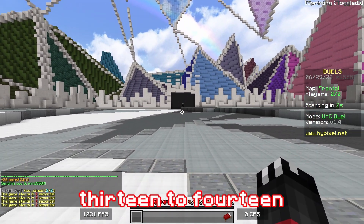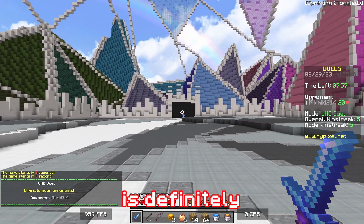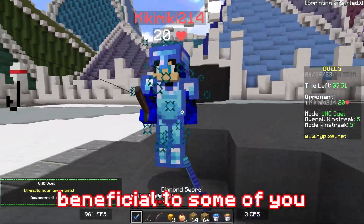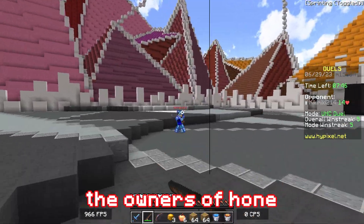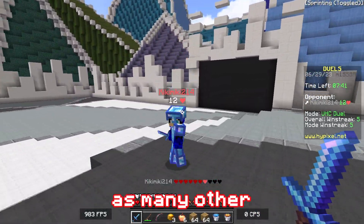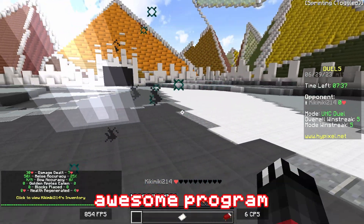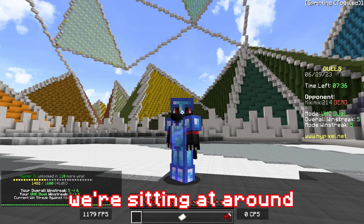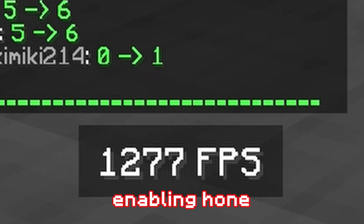In these small maps, we're getting around 1,300 to 1,400. So for me personally, using Hone is definitely beneficial. However, I have a pretty sturdy PC as it is, so it will definitely be way more beneficial to some of you guys who are running lower-end PCs. The owners of Hone have been around for quite some time, and many other content creators in Minecraft have been making videos about this awesome program. We're sitting around 800 to 1,000 FPS — let's just see what it's like with enabling Hone.